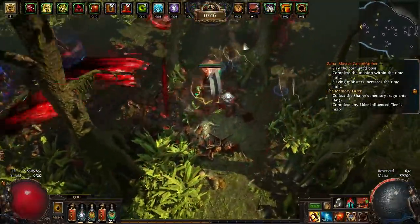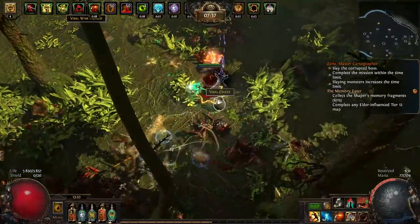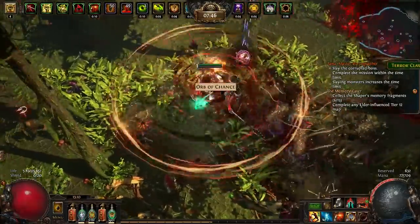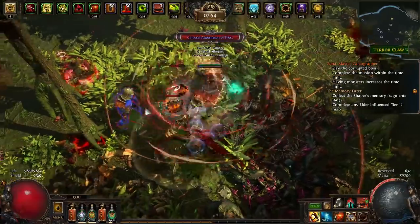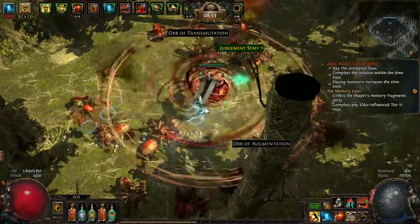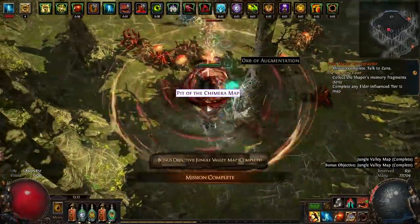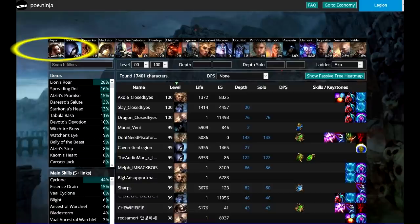Almost all of the items for this build are self-found or self-made, and that is why I think this is very good for League Start and for new players. I was able to face-roll all the Shaper Guardians easily, and Shaper himself as well. Legion fights aren't that difficult. Of course there are rippy skills from Legion, like the Red Wall of Death — which is supposed to get nerfed next patch — but other than that, this is a surprisingly smooth and powerful build. Fun fact: more than 40% of all level 90-plus players are using Cyclone, and almost 40% are playing Slayer.